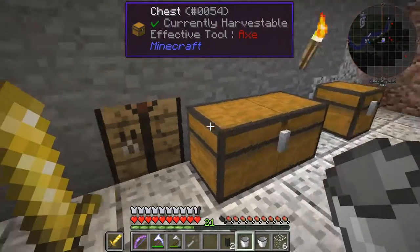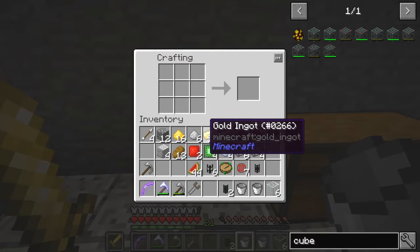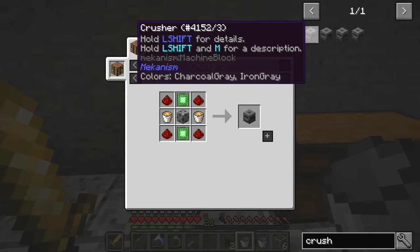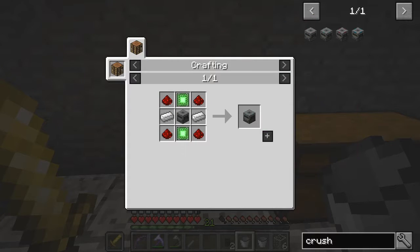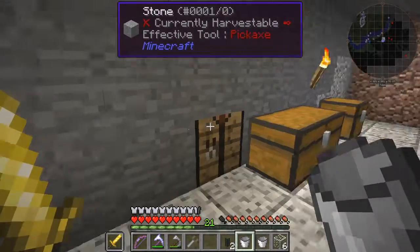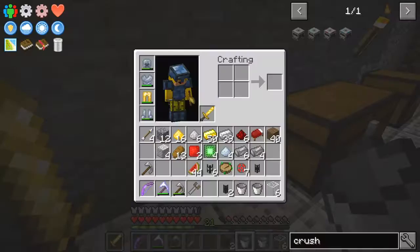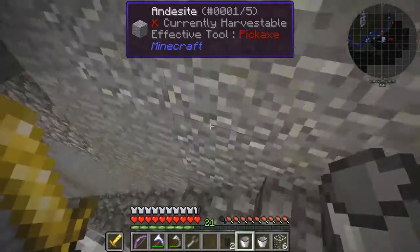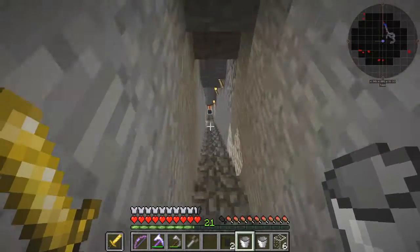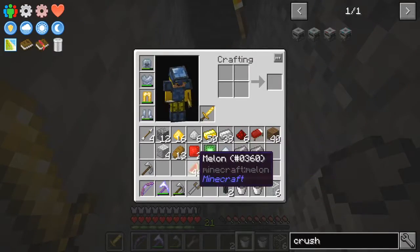The next thing we need to do is to make a crusher, because we need a crusher and a purification chamber. One crusher factory, and a crusher. We need another steel casing with two buckets of lava. I don't have any production methods for lava, but there's plenty of lava in the mines. Let's get my food into the middle slot — I need to eat while I'm walking down the stairs.